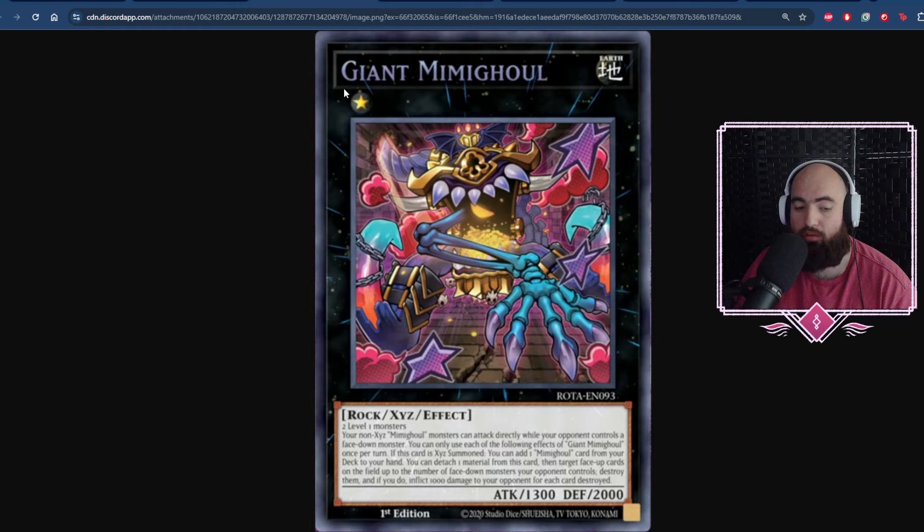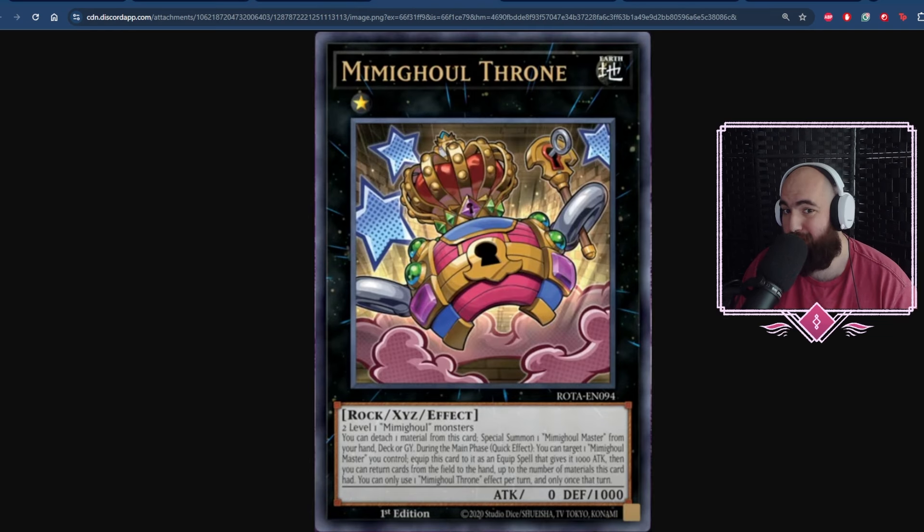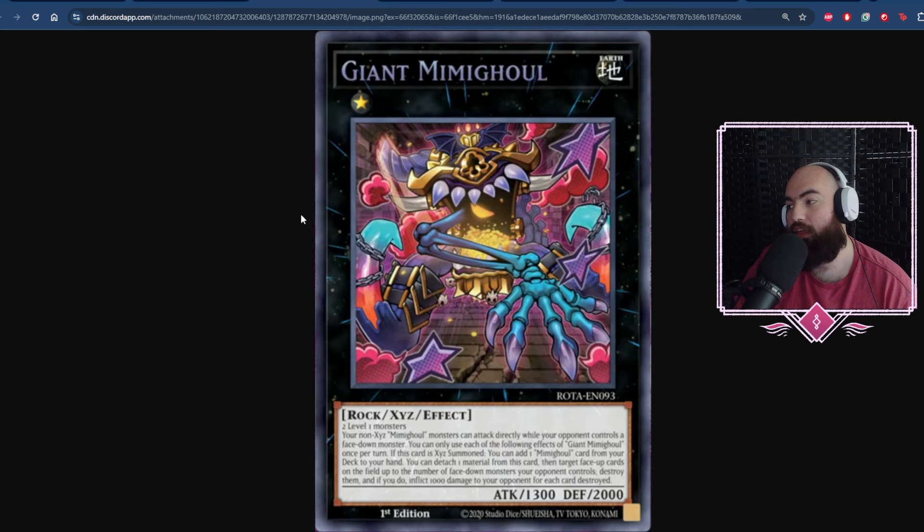If this card is Xyz Summoned, you can add a Mimighoul card from your deck to your hand, attach one material to this card, then target face-up and face-down cards on the field up to the number of face-down monsters your opponent controls, destroy them, and if you do, inflict a thousand damage to your opponent for each card destroyed. This is meant to be a finisher — after setting all your opponent's monsters, this chases them down in the dungeon, kills them, and sends them to the graveyard. Giant Mimighoul and Mimighoul Throne are both Rock monsters, so you want to go through Throne first, get out Master, quick effect, put itself as an equip spell under Master, bounce your stuff back, and then get into Giant Mimighoul to hit face hard.